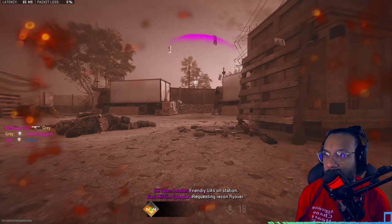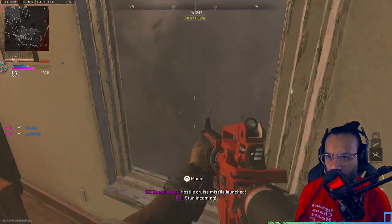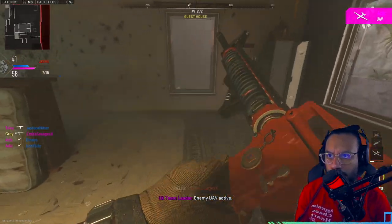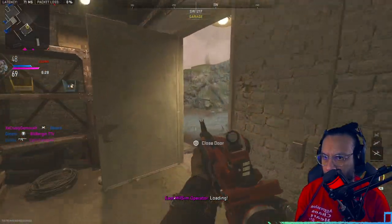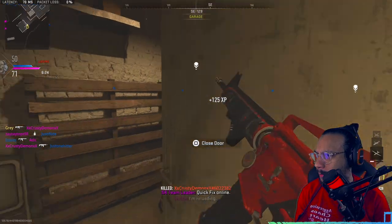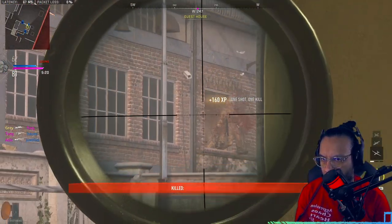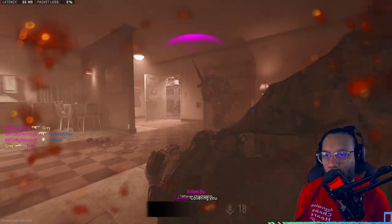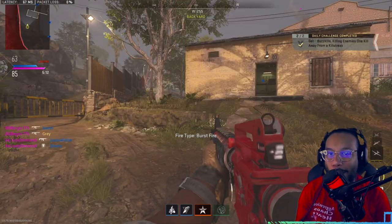Nice, nice, nice flank! Enemy cruise missile — hostile cruise missile launched. Enemy UAV active. I'm reloading. Friendly UAV — hey, whoa, whoa, whoa! Hello buddy.